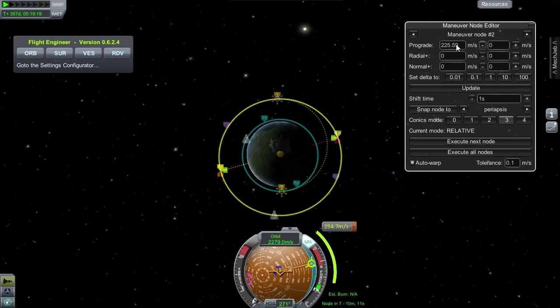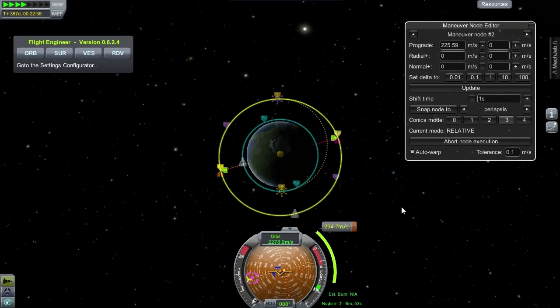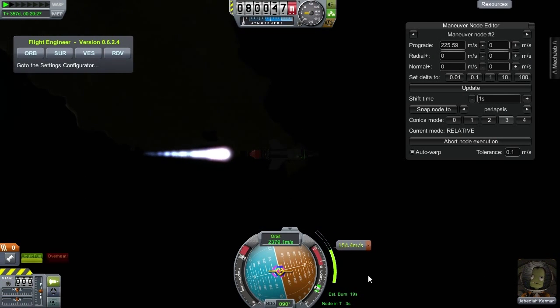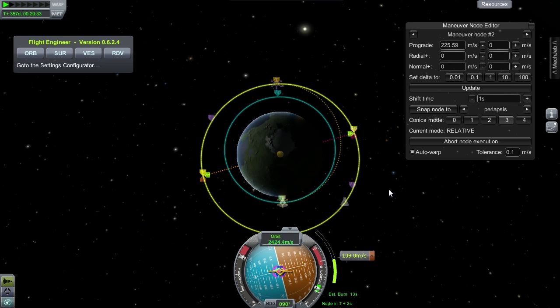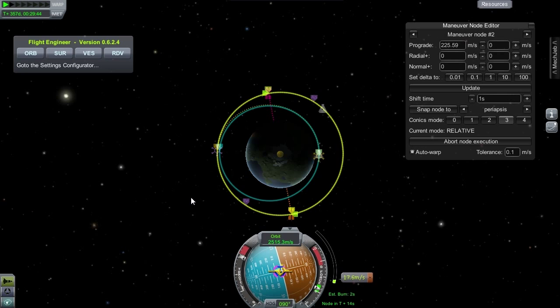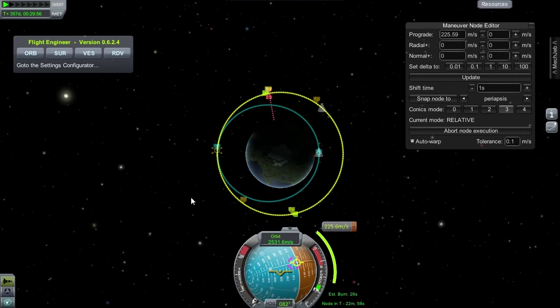I inputted the calculated values into an autopilot mod, because it will be more precise than if I perform the operations. As the first maneuver is underway, we can see that the rocket is an example of conservation of momentum, because as exhaust particles are thrown out the back as thrust, the rocket is propelled forwards. We can also see the effects of the thrust as the orbit elongates and moves towards the goal orbit.